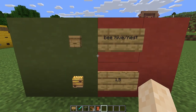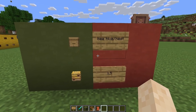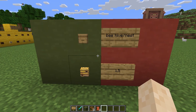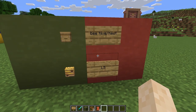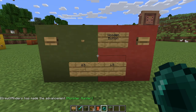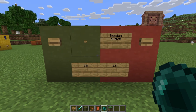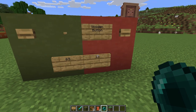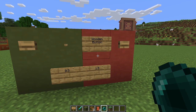Next up is beehives and nests. They can only be smelted on Bedrock, but I don't know why you would want to smelt these very valuable resources — they smelt for 1.5 blocks. The next thing you can smelt are wooden buttons. On Java they can smelt for 0.05 and on Bedrock they can smelt for 1.5.